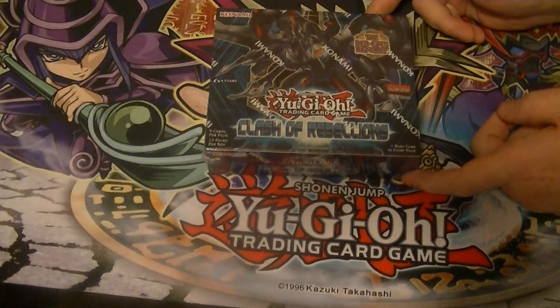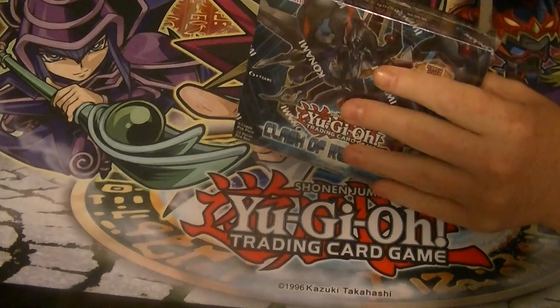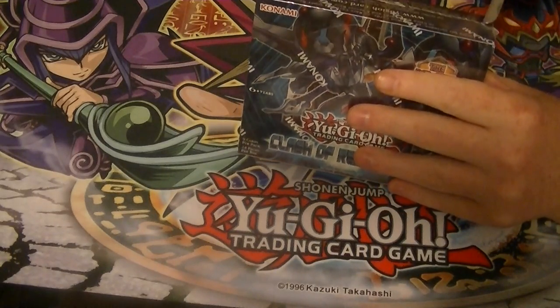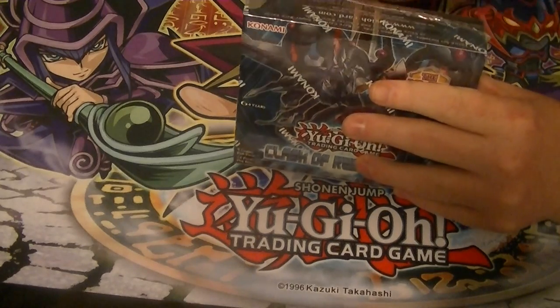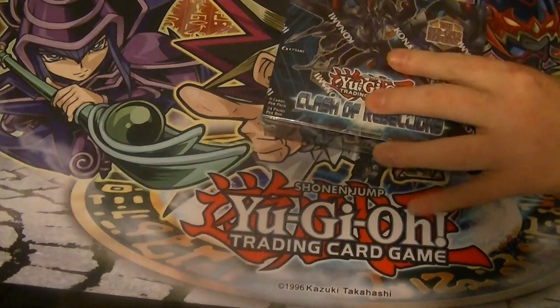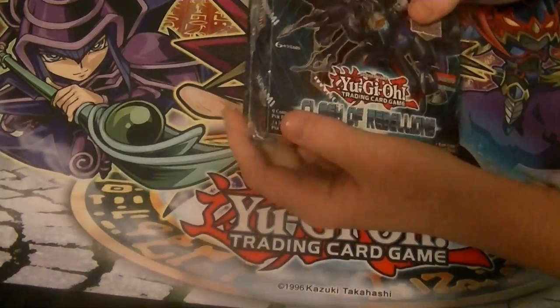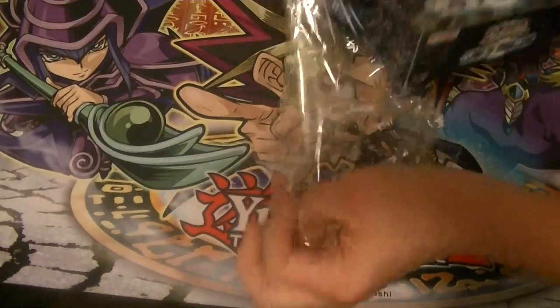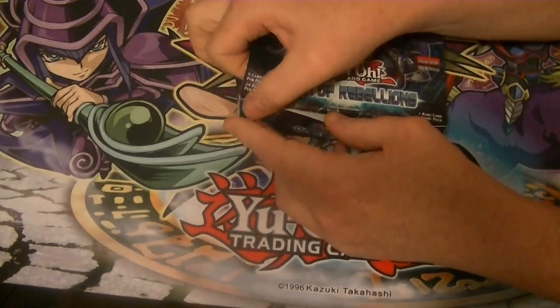Hello ladies and gentlemen, boys and girls, children of all ages. This is Supreme Dragon and Hidden Assassin. This is Hidden Dragon, coming at you with box number five of our Clash of Rebellion's eight boxes opening. These were purchased from BigInCollectibles.com — be sure to check them out in the description below, along with DaveAndAdamsCarWorld.com, their link is down in the description below as well, along with links to Facebook and Ebay where videos are posted and cards are posted for sale.